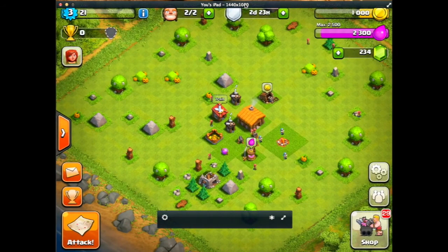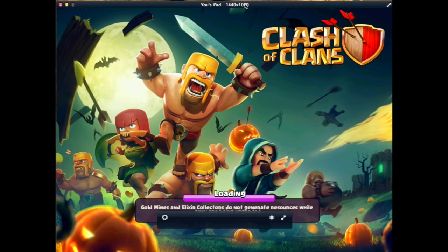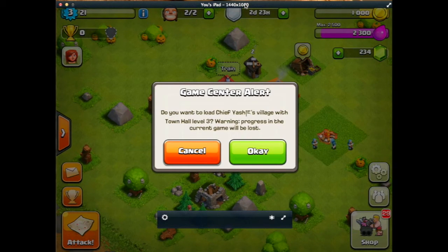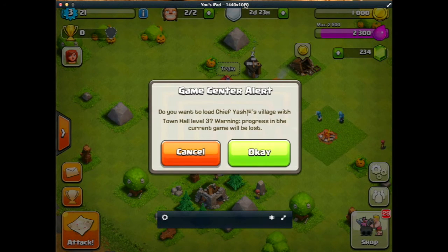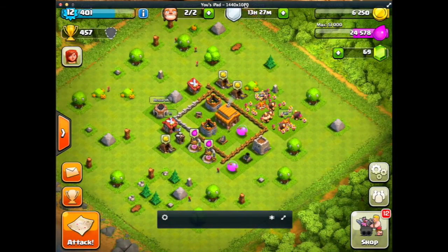Go back to Clash of Clans. It's going to reload. And it says Game Center Alert: do you want to load Chief Yashi's Village? I'm going to click OK. And there we go. We used to get a message here — it's gone now for some reason. Maybe it will come up when I switch back.